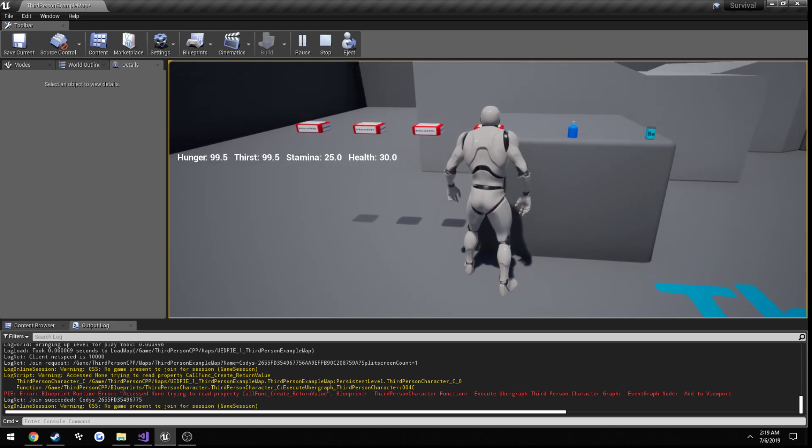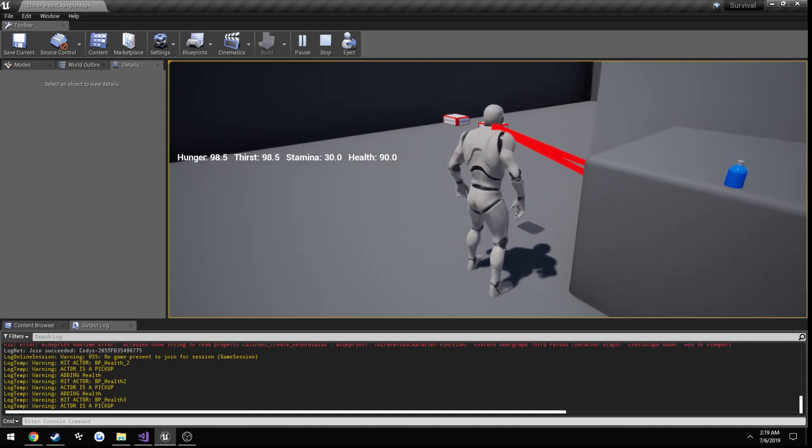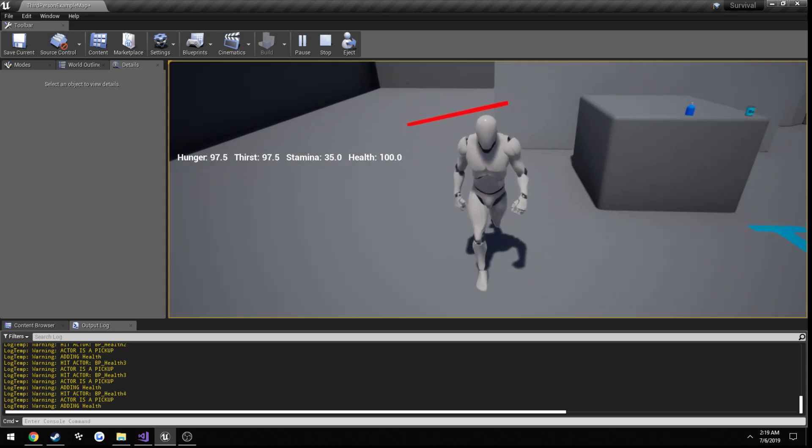If I pick up a medkit health goes to 60, then 90, then 100 - which is where it maxes out, exactly what we want.